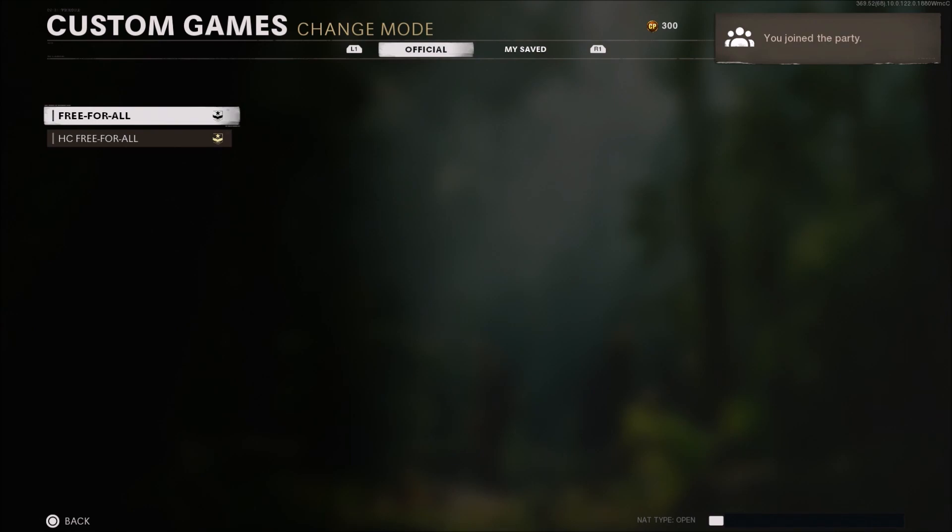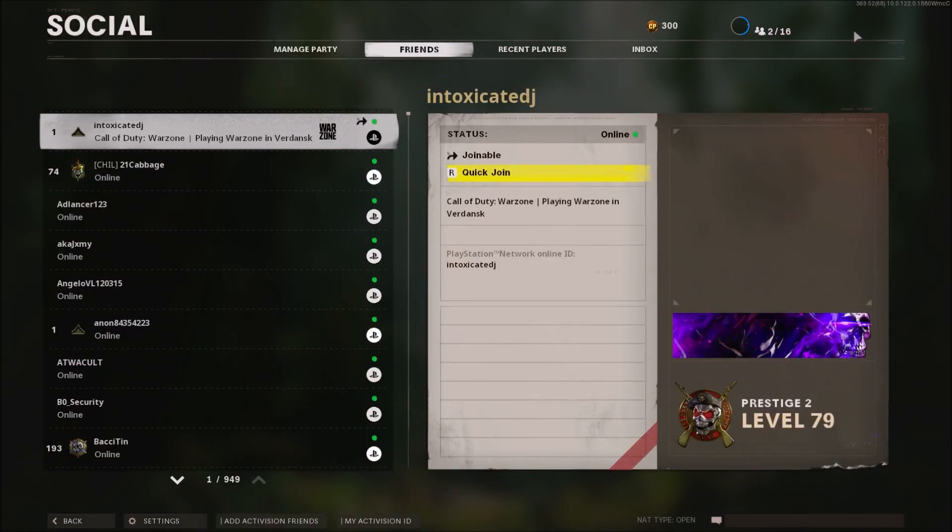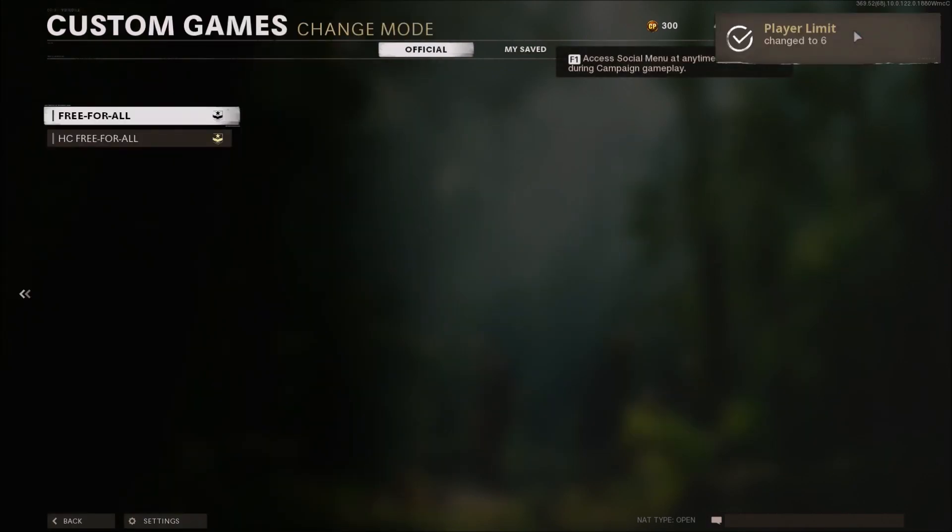All you have to do is take the wired mouse connected to your console, move it around, and navigate to the top right where it says Social, as you can see here. Then tell your friend to bring the party out of custom games. Your social tab should be taken off your screen, but you should still have the change mode option.